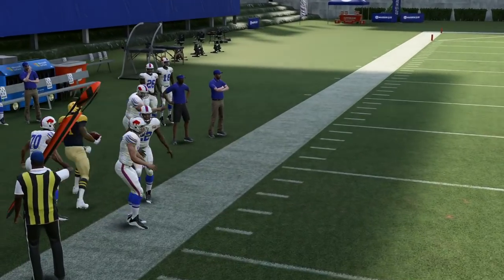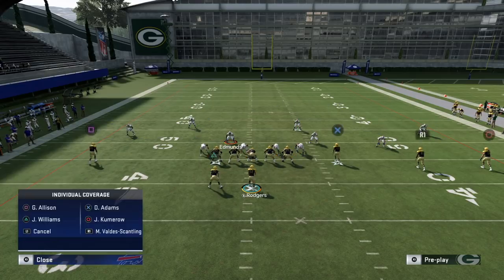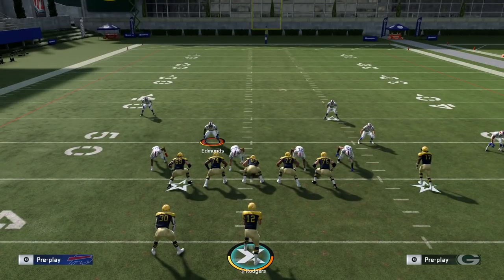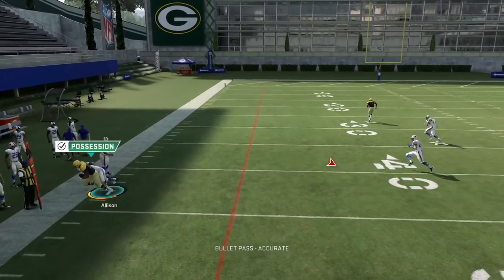One thing I like to do if I don't have a good cornerback — say in draft champs or CFM — is to manually re-man the weak-side cornerback and press him. A lot of times, when people see press coverage, they won't even bother with the out route because it's much harder to fit it in. Even if they do throw it, you'll be in a better position to make a play on the ball.